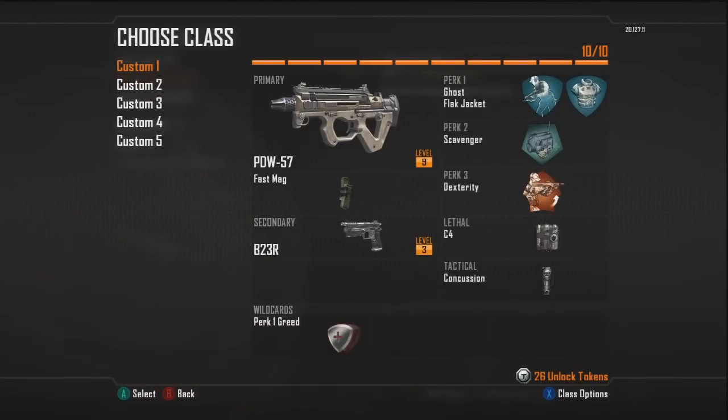Now let's get on with the class setup video. I'm not going to repeat every single perk, I'm pretty sure you guys can see them all, I'm just going to explain it once for you guys and then go through the rest of my classes. My first gun is the PDW-57 submachine gun with the Fast Mag attachment. Fast Mag is basically a faster reload, but this submachine gun is amazing - it's really powerful. The only thing I don't like about it is the iron sights, but I hip fire a lot with this submachine gun so it's not really a big issue. My secondary is the B23R pistol - it's a 3-burst pistol that's basically like the Rafika from Modern Warfare 2, so it's a really good pistol. Some people use this as a primary, that's how good it is.